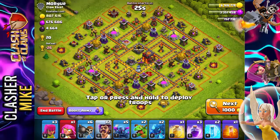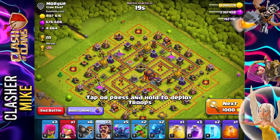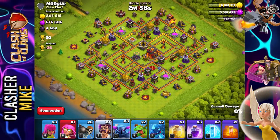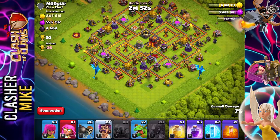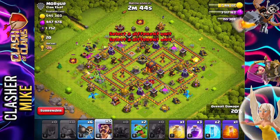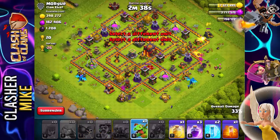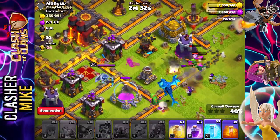Let's hop into another match. We get one of these super good loot bases — I'm definitely not going to complain. I need to spread out my Pekkas enough to do a good amount of damage. I'll put two on the side, one at the bottom, spreading out the electro dragons, one super archer, a couple of regular archers, and two party wizards up at the top.